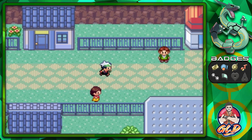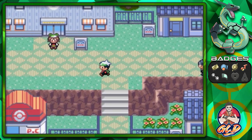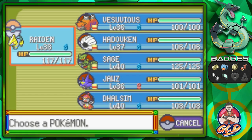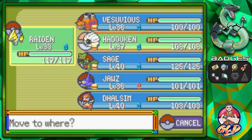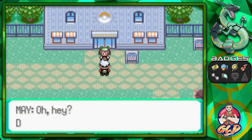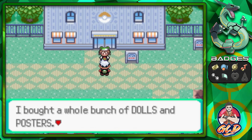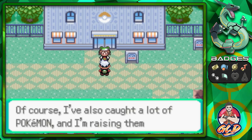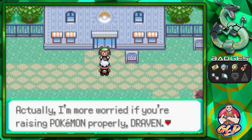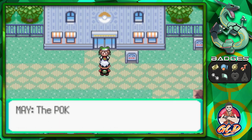We got to meet up with our rival May. Good thing is that we've already healed up our Pokemon - there she is waiting for us patiently. We're going to use Hadouken right here. She's like: 'Oh hey Draven, are you shopping too? I bought a whole bunch of dolls and posters, and I've also caught a lot of Pokemon. I'll battle with you so you can show me your Pokemon - sure, why not.'